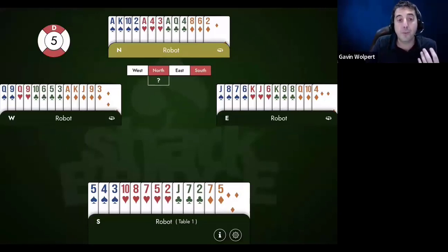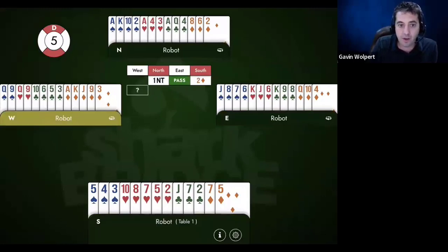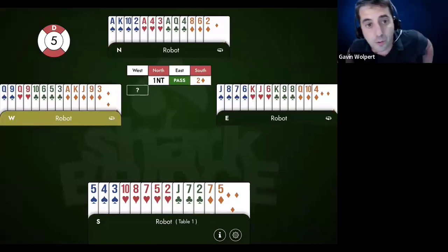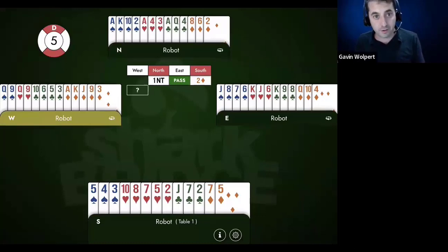These next two are what next week's lesson is all about. It's gone one no-trump, one no-trump by the north hand, pass, two diamonds. So basically next week's class is about when they interfere with our Jacoby transfers and our Stayman, or if they double for the lead, and just talking about how to navigate it.